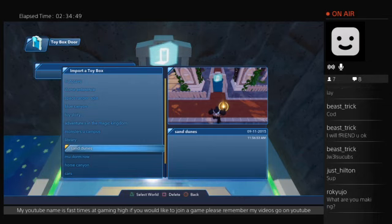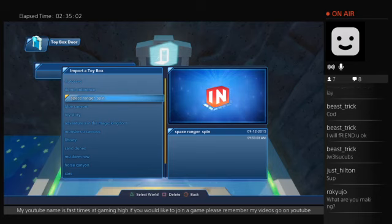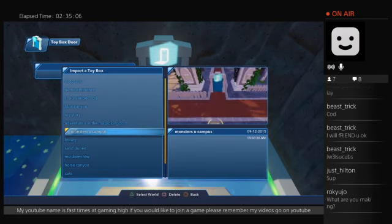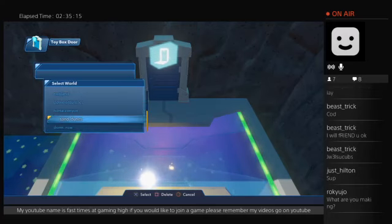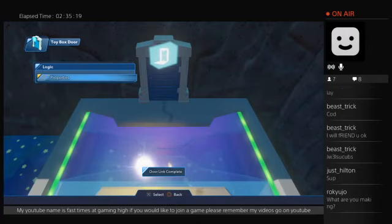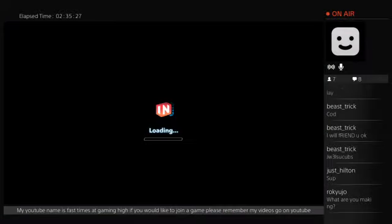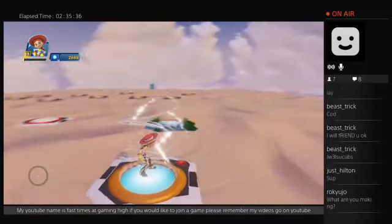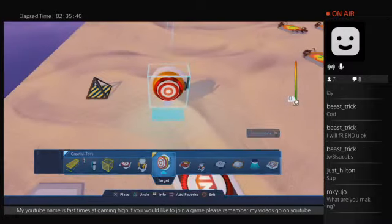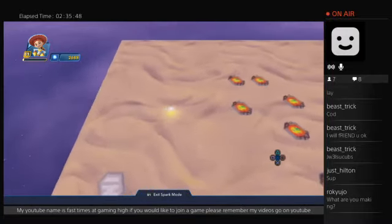Really, it's not doing it. How about link an existing toy box — sand dunes. Okay, there we go. I gotta do it like this, guys. Because they won't let you link — it's a glitch or something that I can't link empty toy boxes. So what I gotta do, I gotta go into spawn mode and get rid of everything.